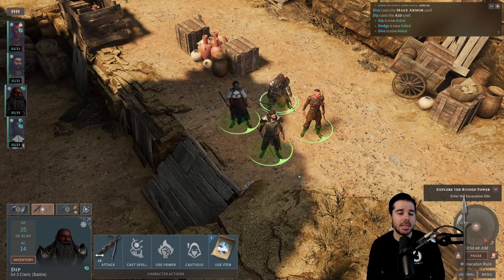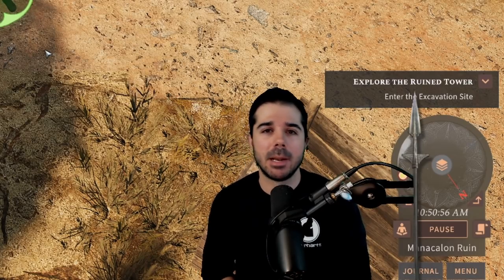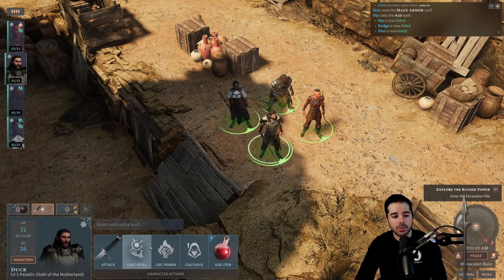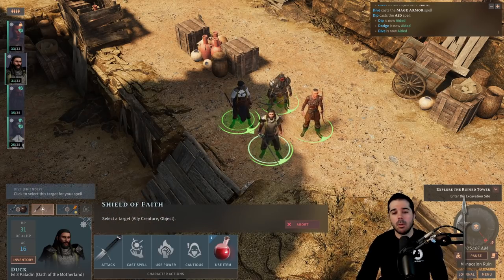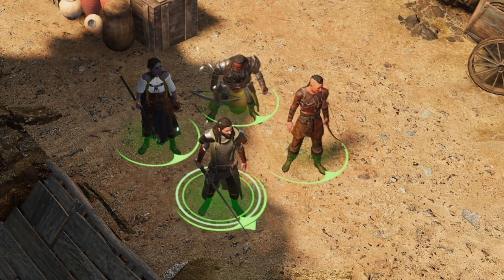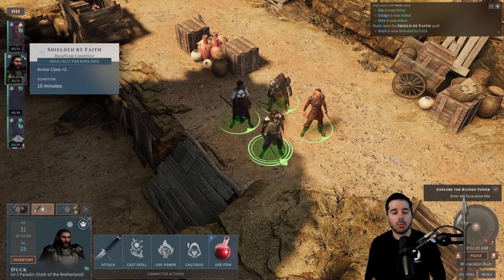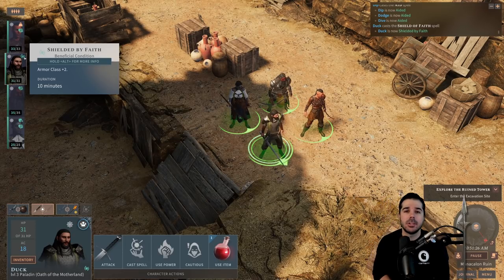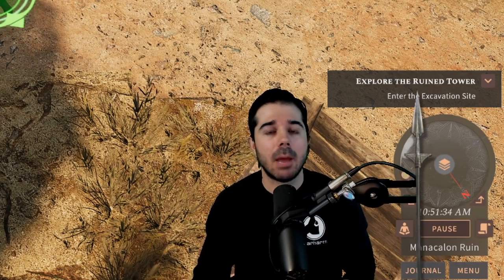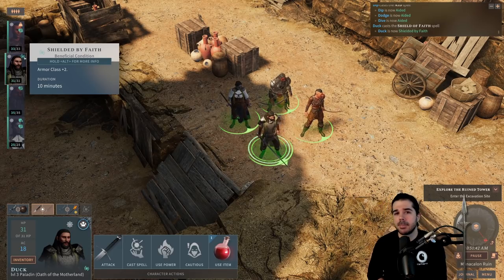Now, shorter duration spells — you might actually be able to get some of them off right before combat begins, but you shouldn't be casting them right after a long rest. You should cast them when you know you're coming up to enemies and you're ready to engage. An example is shield of faith with my paladin, which boosts AC by two and lasts for 10 minutes — that's 10 turns in combat. If I cast it right before engaging, I'll have it for eight or nine rounds. Make sure to understand your abilities and spells as you get them.